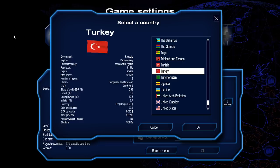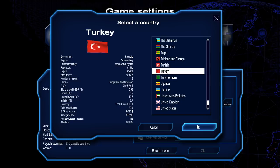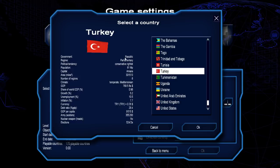Okay, greetings everyone. This is First Centurion 753 with a new series on Geopolitical Simulator 4. This series is going to be restoring the Ottoman Empire — or reviving the Ottoman Empire. I think restoring the Ottoman Empire is what we're going to go with. And in order to do that, we are playing as Turkey.